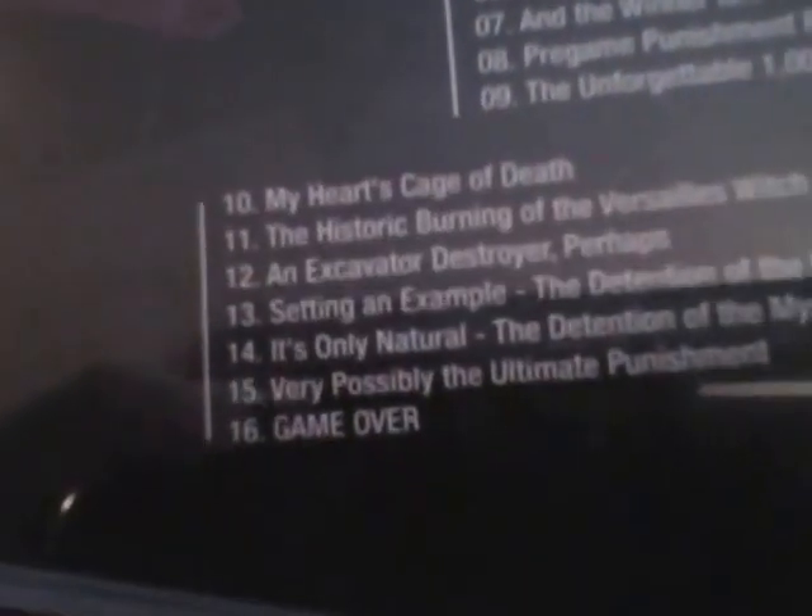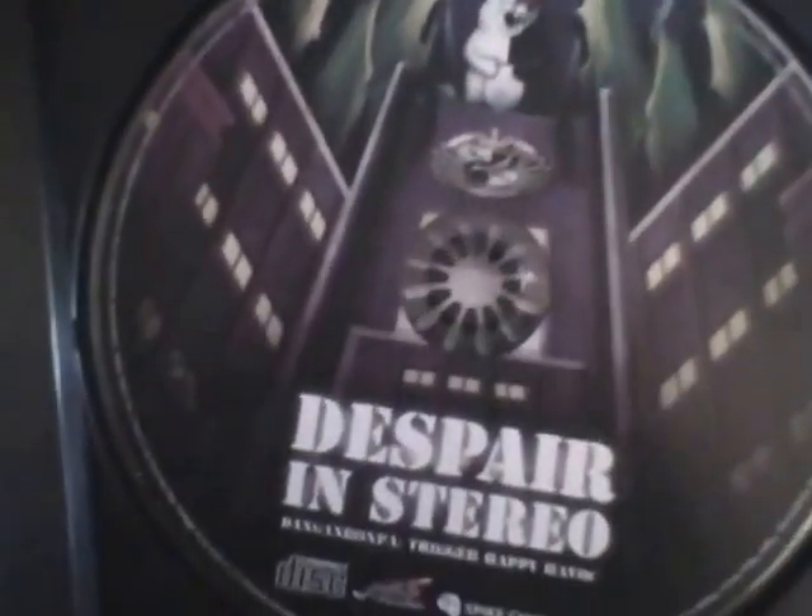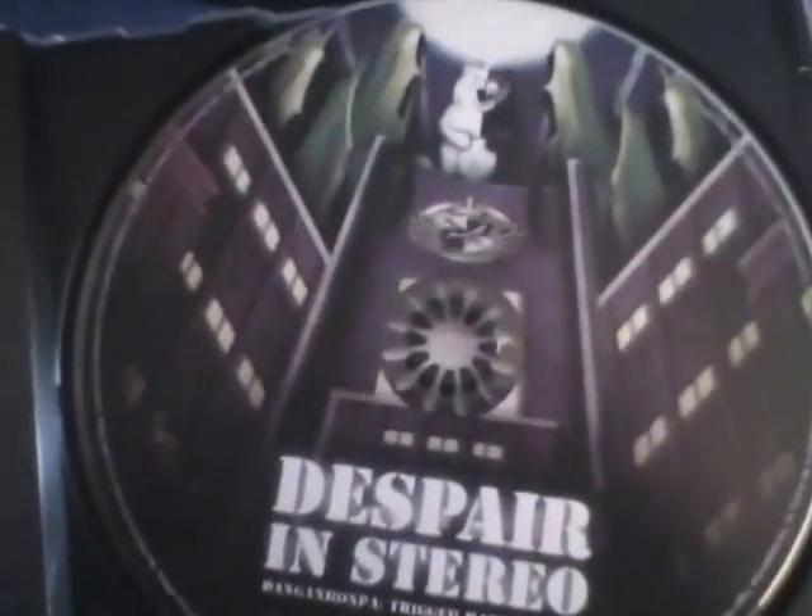Next up, it's the CD case with Monokuma — the Robotic Mad Bear. Here's the cover and the list of songs. Let's open this up carefully. Disc art — 'Despair in Stereo.'